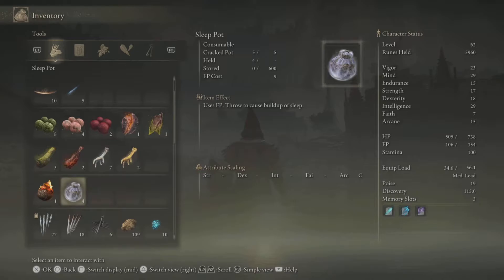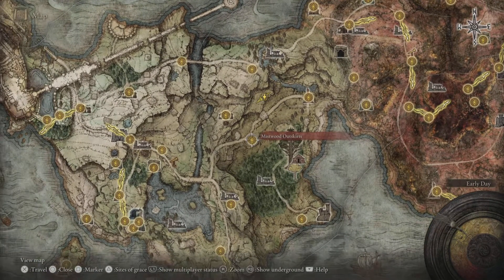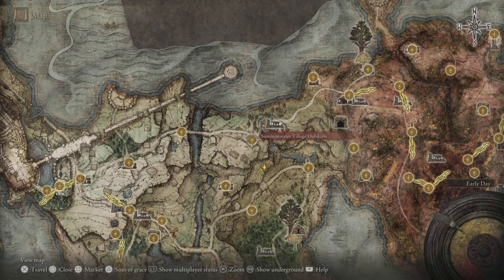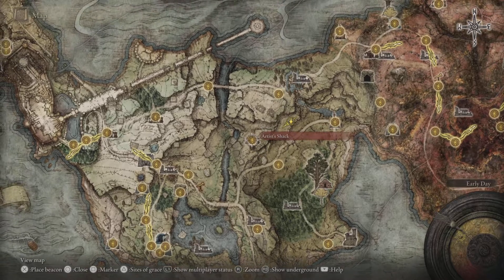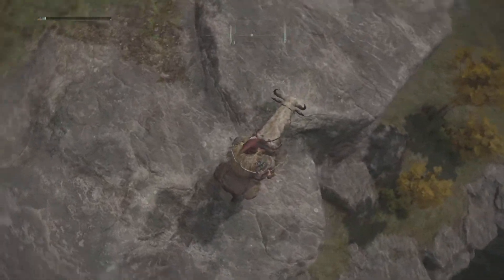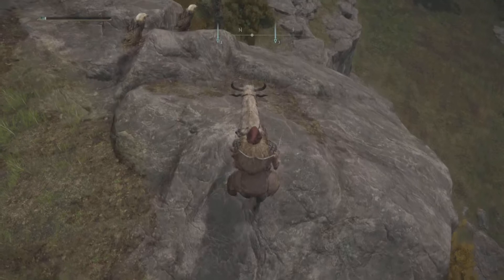We're just north of the Mistwood Outskirts — this is your map position. You're northwest, not far from the Artist's Shack, right in the middle just below the village outskirts and just to the west of the Third Church of Marika. You're going to be looking for a little set of graves — you can see them on the map.